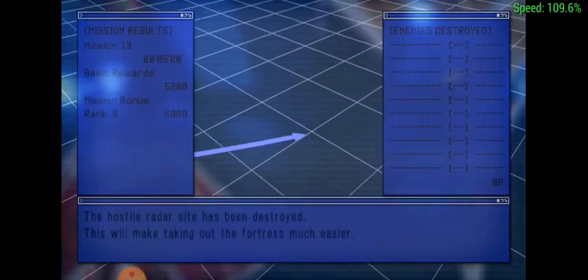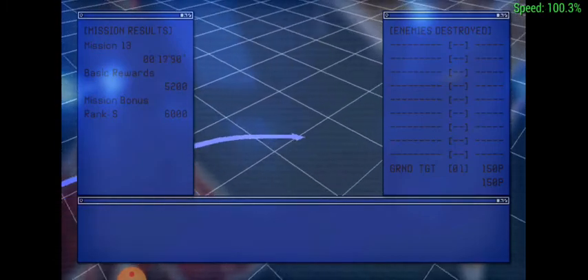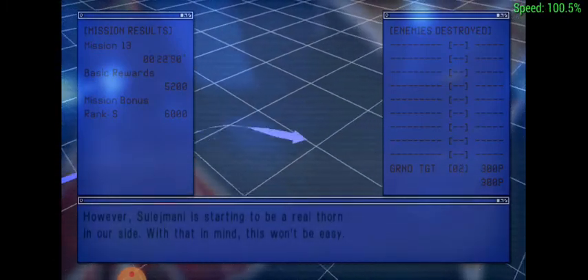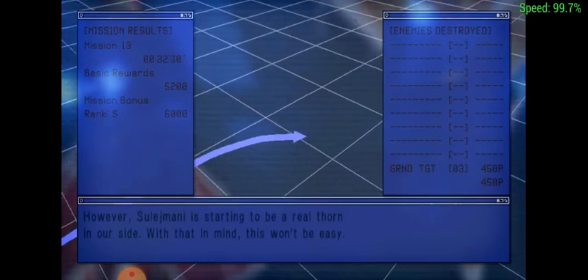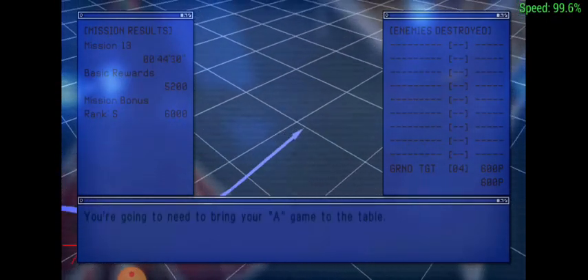The hostile radar site has been destroyed. This will make taking out the fortress much easier. However, Slaymani is starting to be a real thorn in our side. With that in mind, this won't be easy — you're gonna need to bring your A game to the table.